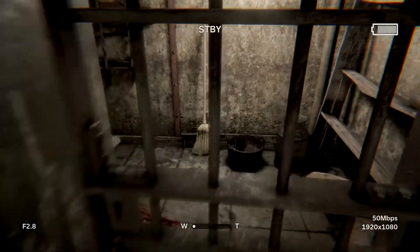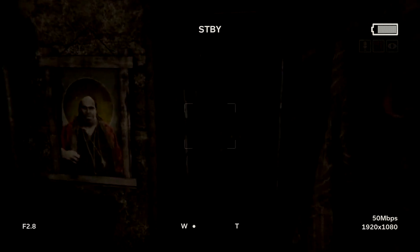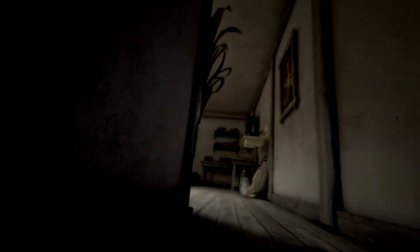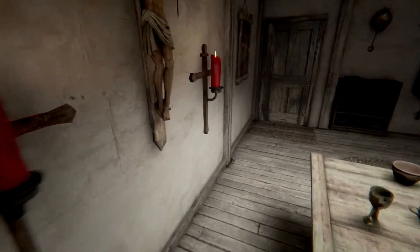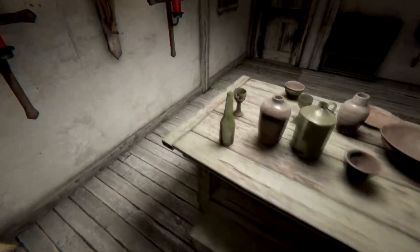I almost forgot to crawl down. We've got to go back into this room, close the door. Got some bandages. It looks like there's a crawl space over here. I'll put my night vision on — it's starting to get a little dark up here. Found a battery. Got a battery and a bandage.